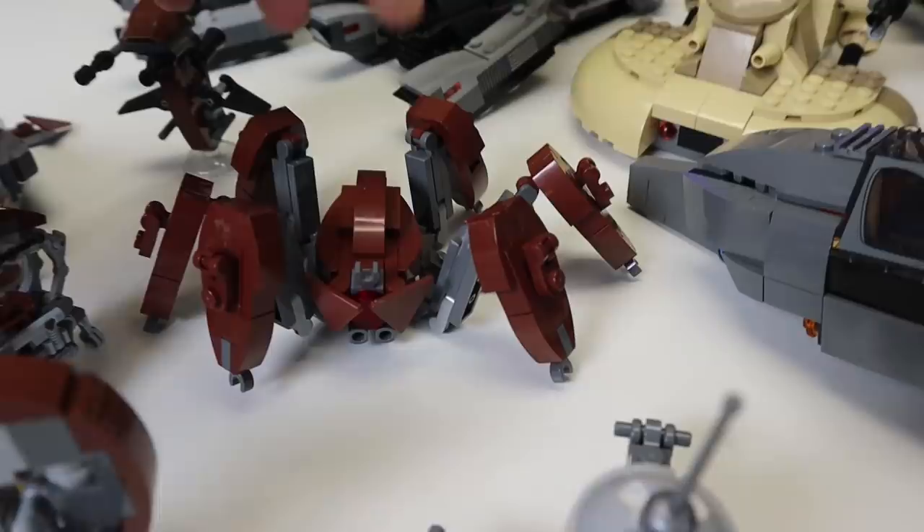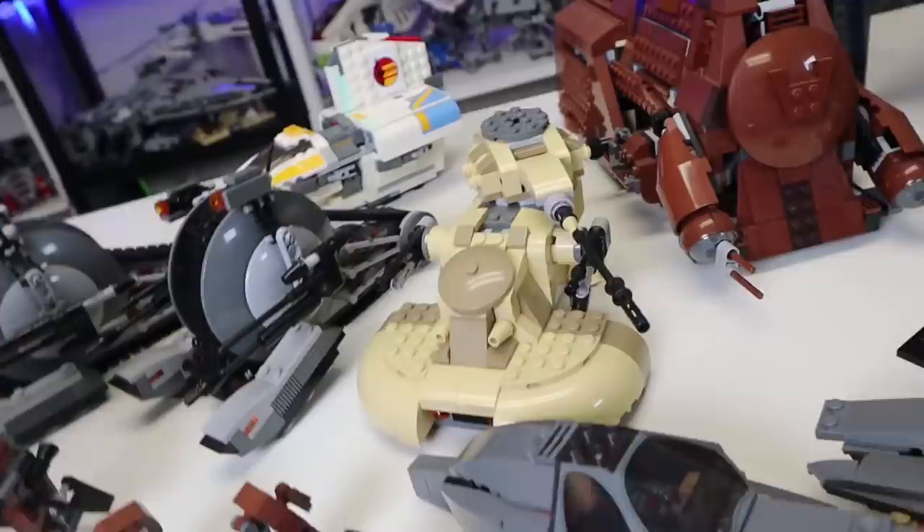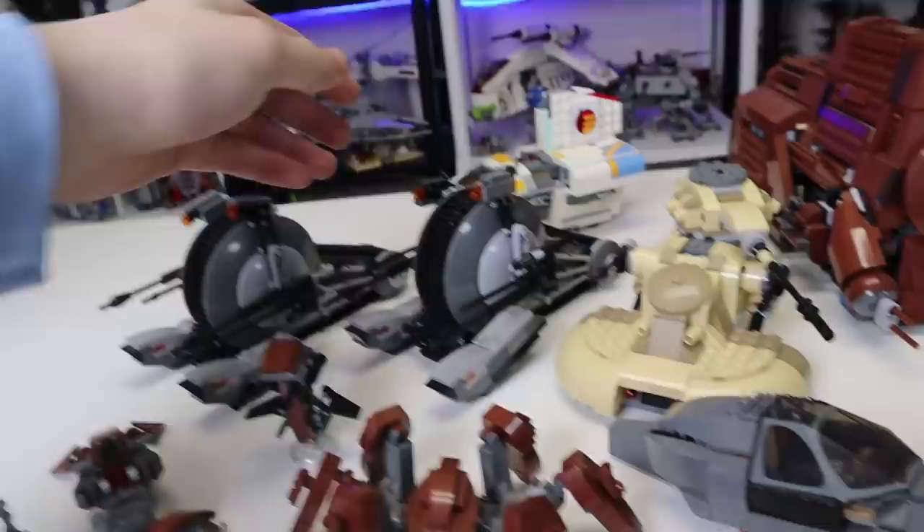We also have this one — I got this year. This is a custom crab droid from Republic Bricks, and it's really nice looking. I think it was 5-10 bucks, a really great deal. Here is the staff that comes with the MTT. Moving over, we also do have the snail tanks. I love these guys — they both came out in 2013 and I think they were both in my last droid army video.